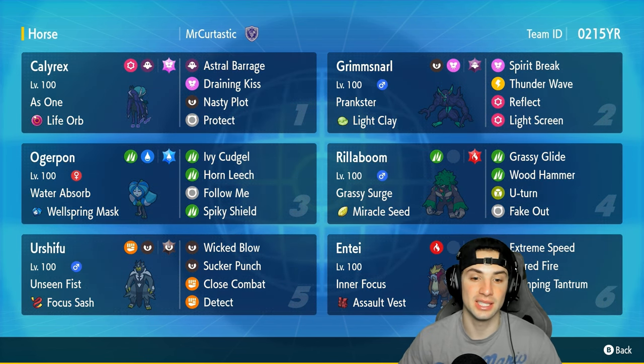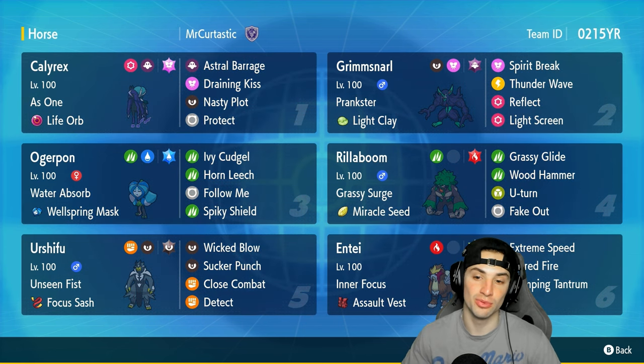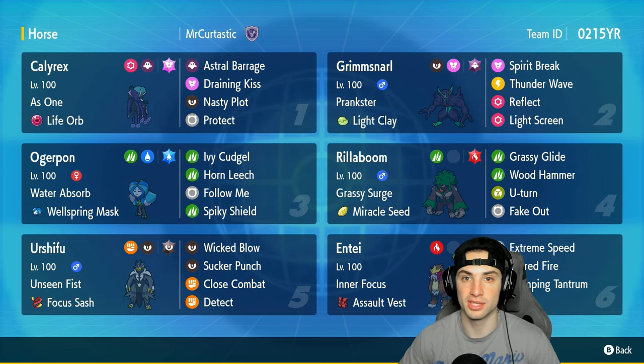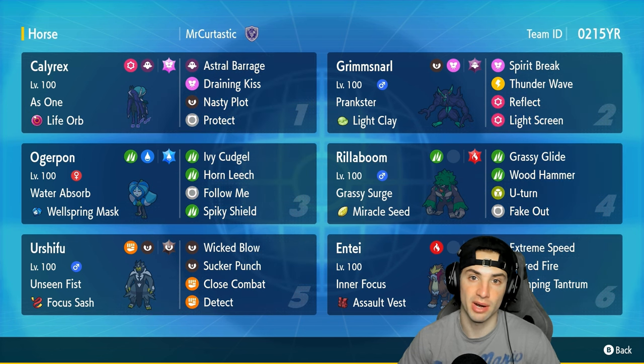Our other four Pokemon on today's team are Wellspring Ogrepon, Urshifu, Rillaboom, and Entei. Urshifu is amazing on the physical attack side, same thing with Ogrepon. Rillaboom is great for terrain control and Fake Out, and Entei is a great Pokemon all around. It has Inner Focus to deal with Intimidate users, Assault Vest to be very bulky against special attackers, and you can Snarl-spam to drop special attack. E-speed's first-turn priority is massive in certain situations — we love Entei.